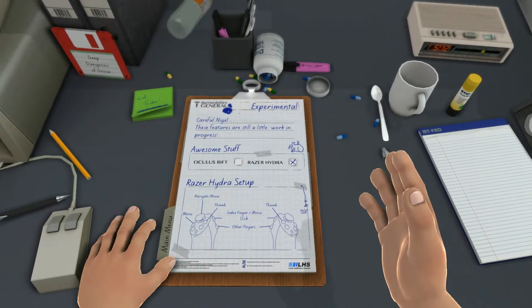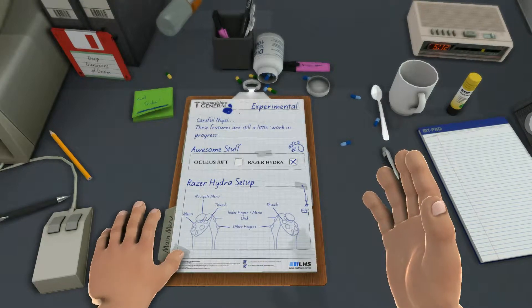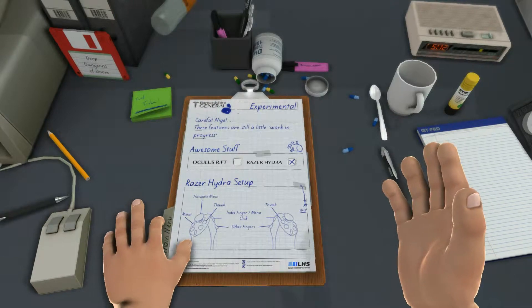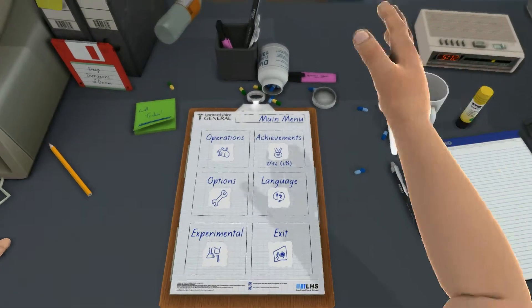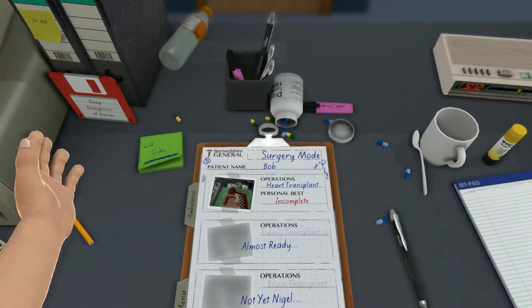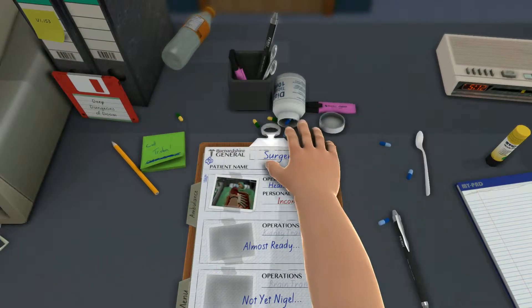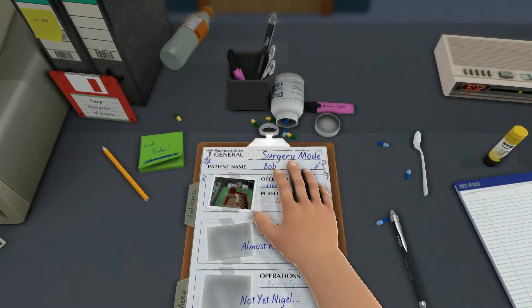So let's get to it and help save a very special patient. Our hand doesn't seem to want to do anything, so let's get in and out of here. It looks like Bob needs a heart transplant, so let's give it to him.